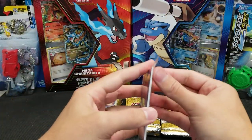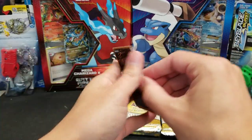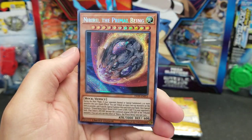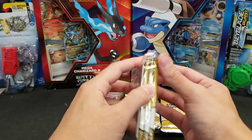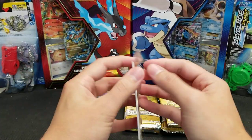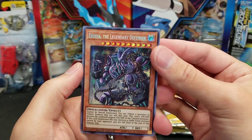One case had five Dimension Shifters and three Nibirus, and I think one case had like seven Dimension Shifters. So that's the one we've been pulling the most of so far. But maybe this case will be different. Magician of Black Chaos Max. Red Eyes Alternative Black Dragon. The Winged Dragon of Ra. Slifer the Sky Dragon. And Nibiru the Primal Being. So we got at least one third of the packs with Nibiru — we want to get at least four of those per case.